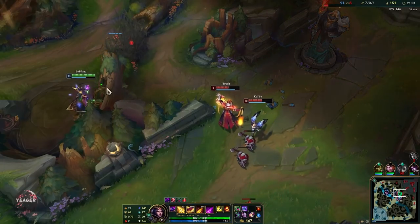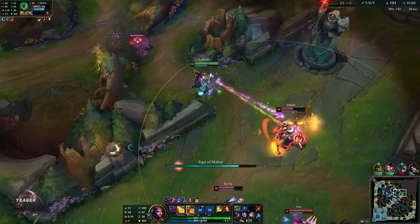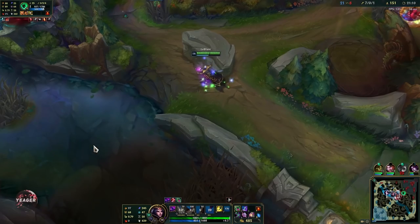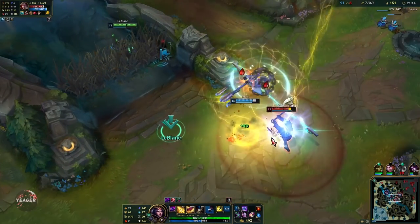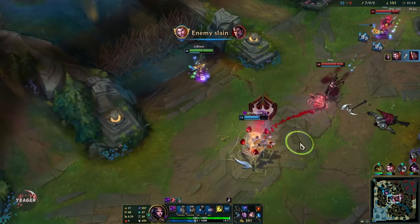When you engage from the sides you want to mimic your W because that is your mobility, giving you extra gap-closing range. But first you want to use Q into R, then follow up with your W or E — whatever you have up.